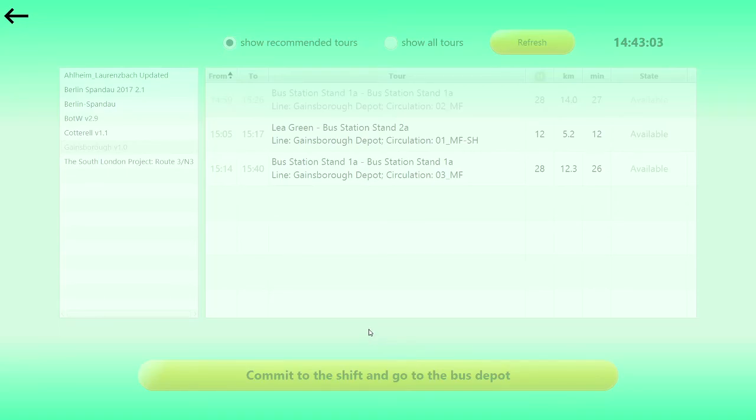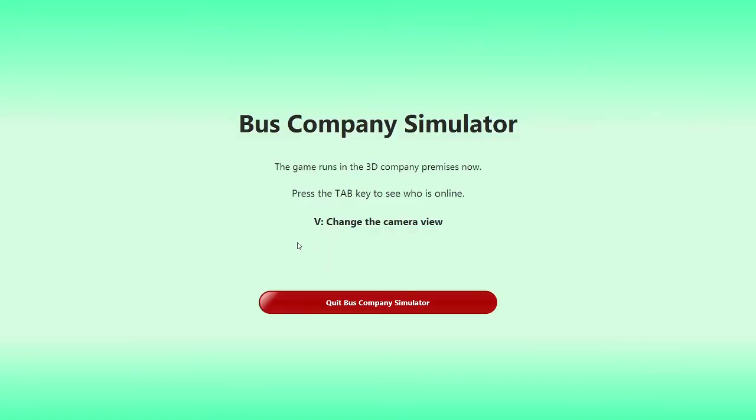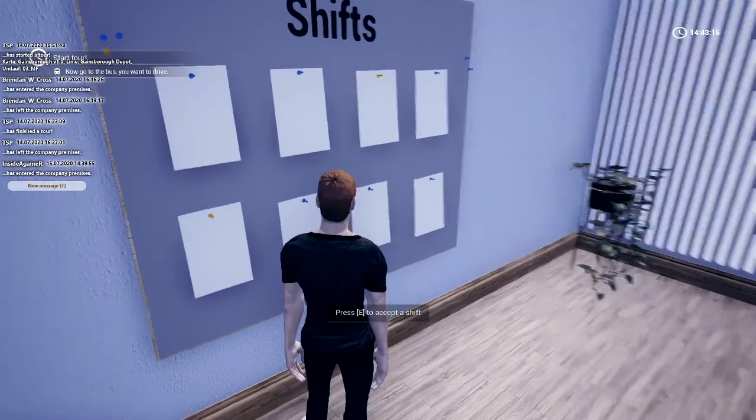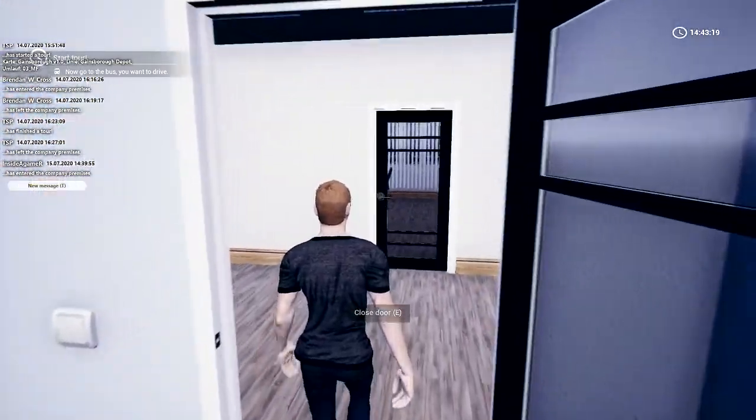In today's episode we're going to be taking another bus — that's going to be the plan for the next couple of days. I'm going to show you a couple of the routes on each of the maps and go through our fleet. Hopefully the more we earn, the more we can start getting some new buses.